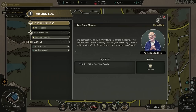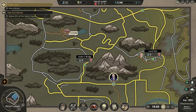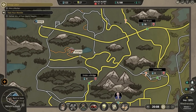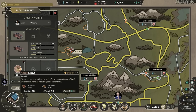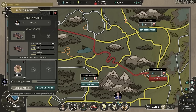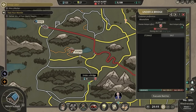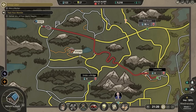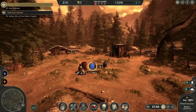We'll also get some specific missions. Cheap labor — we need to hire a worker. Test your mantle — deliver 20 liters of poor man's tequila. We'll occasionally get specific missions that we'll need to do. Let's start delivery. What's under the bridge? It's also moonshine. We're starting to make money — it's just gonna take time to happen, but I've got no issues with that at all.